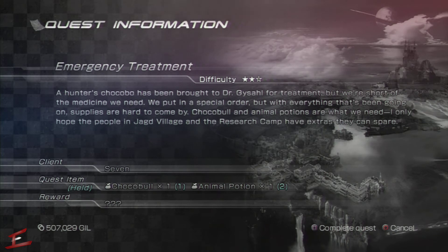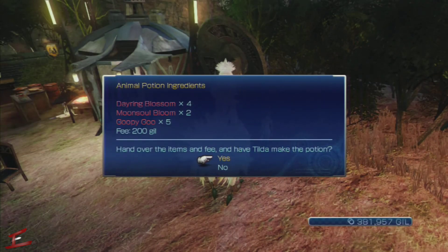What we need here is Choco Bull and Animal Potion. We will start with the Animal Potion. You'll be able to get one of these by completing a side quest, and upon completion of that side quest you'll be able to purchase as many as you can as long as you have the ingredients.